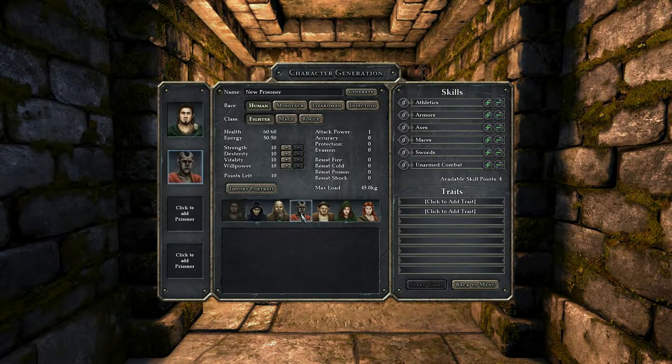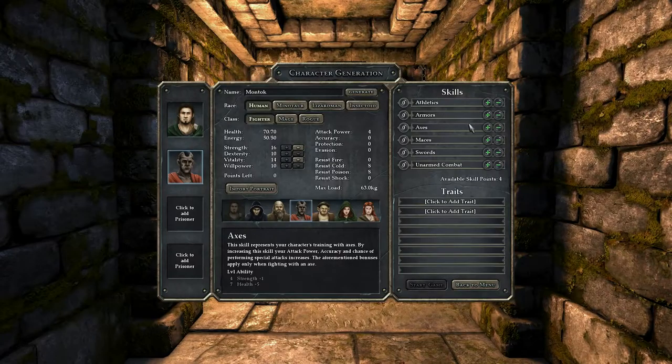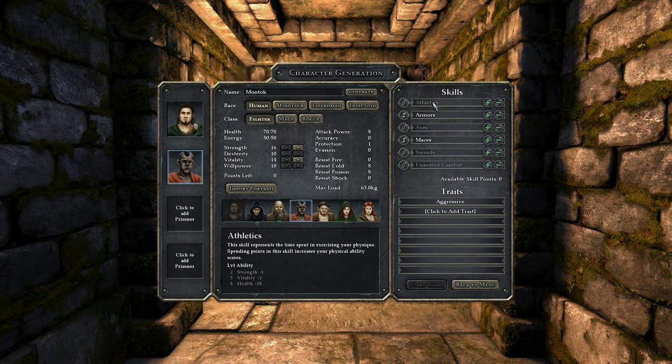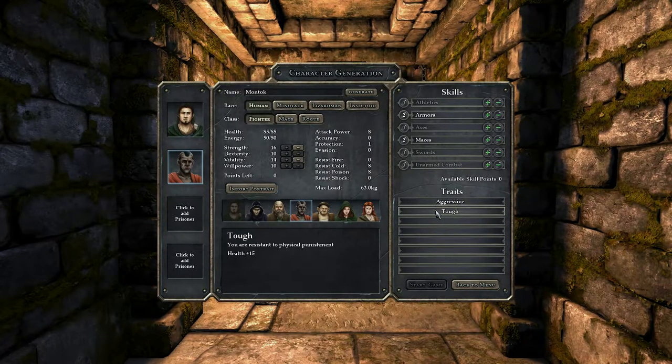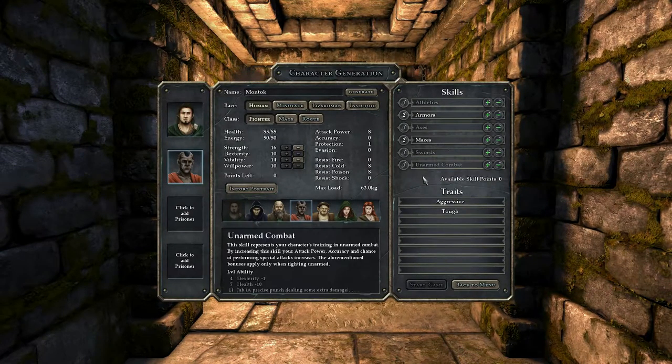Next character is Montauk. He is also a fighter with 16 strength, 10 dexterity, 4 vitality, and 10 willpower. This guy is one tough dude — he'll bash your head in and has good health. His skills consist of armor and maces. One of his traits is Aggressive — plus four attack power — and he is Tough, resistant to physical punishment, plus 15 to health. So now he's got 85 health, compared to Conrad's 65. He is going to bash some skulls in.